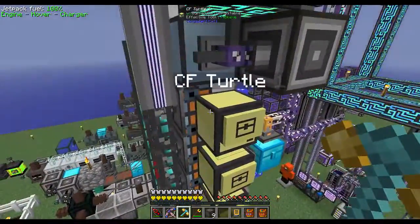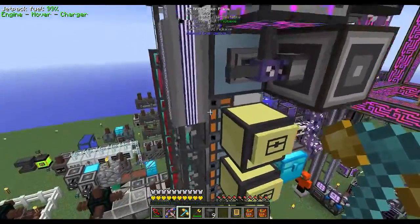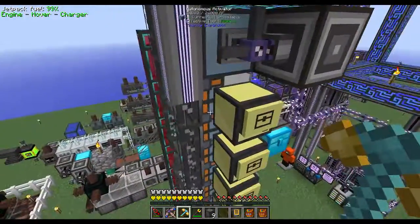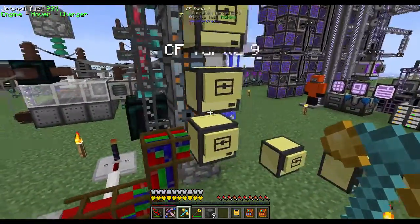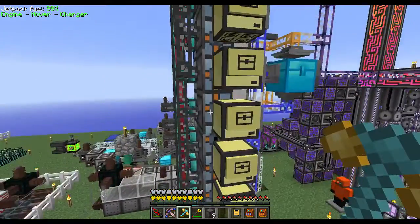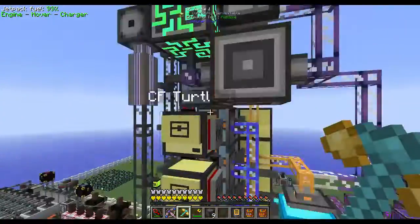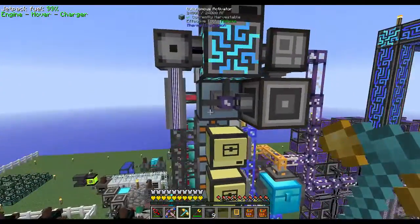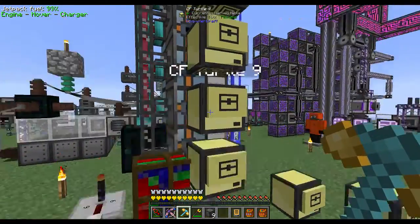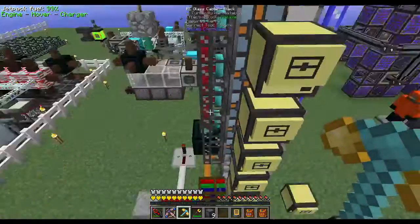The master turtle down here asks each of the other turtles to report what block is currently in front of them. The first turtle responds that there's a scaffold in front, on the second, all the way down to the ninth, and then it compares those to its own inspection. If they're all scaffolds, it sends a redstone signal on the white line which turns on the sprayer, and it'll spray the scaffolds which then turn into foam. The master will again ask each turtle what block is in front - if they all report foam, it turns on the orange line.